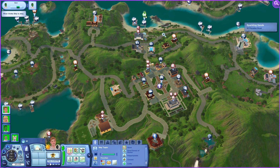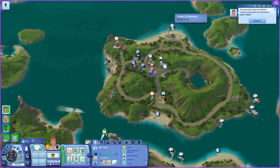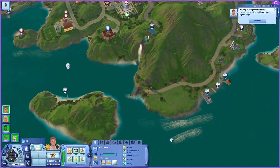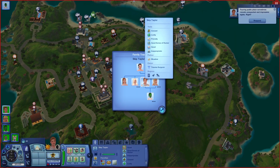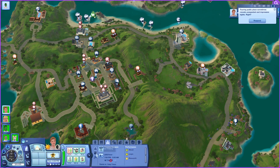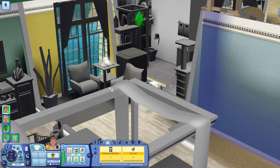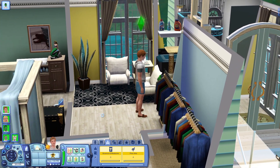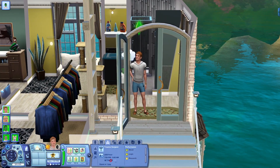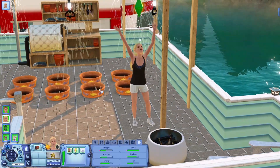Luther quite literally owns every single resort property — Sparkling Sands, La Costa Verde, and the only one he doesn't own is the Hobbit's Hideaway, which is Phoebe's. So Skip comes from a very rich family, which makes sense — he is a doctor with three degrees. Story progression gave him three degrees, or maybe his parents used their influence and fame to get him those. Anyway, there's a playlist on my channel covering every single generation if you'd like to go back and watch.